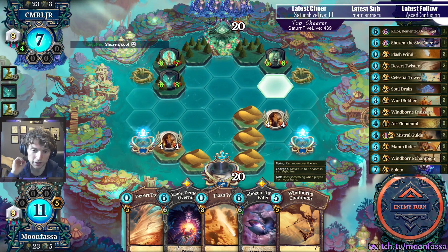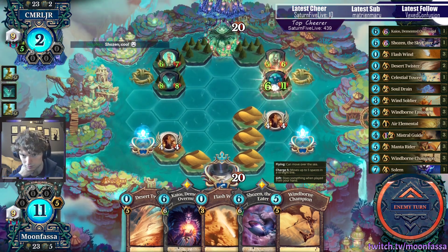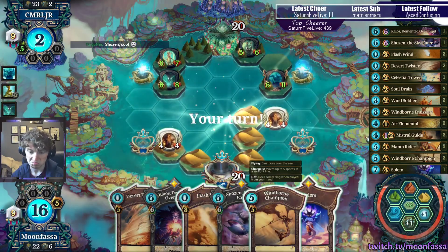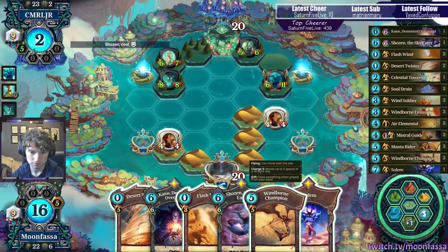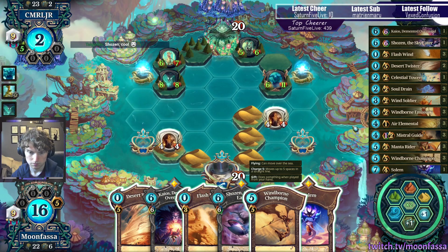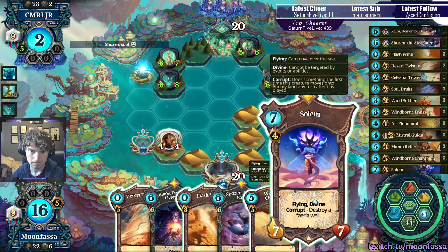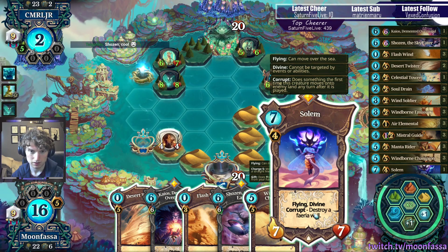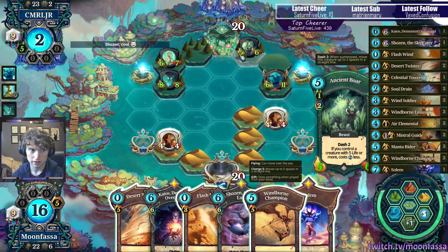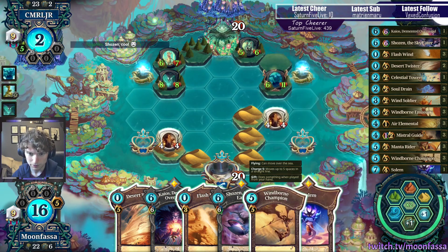He has a lot of big stuff. I think our win condition here is probably going to be Chaos or Showson. This is worth playing — because his buffs are in the form of Overgrown Tower, he can only buff one of these. Okay, let's not rope this.